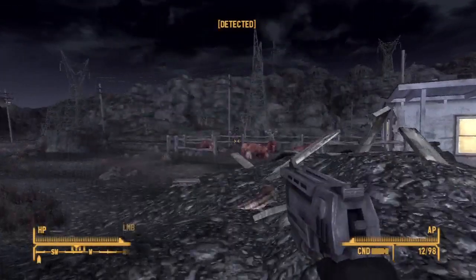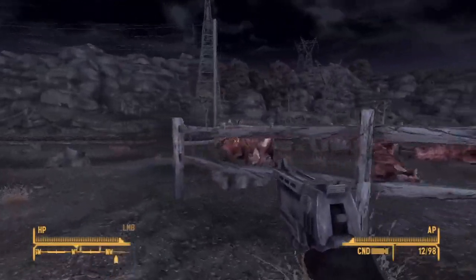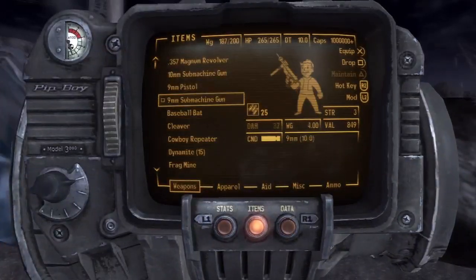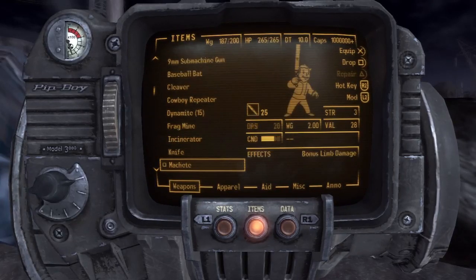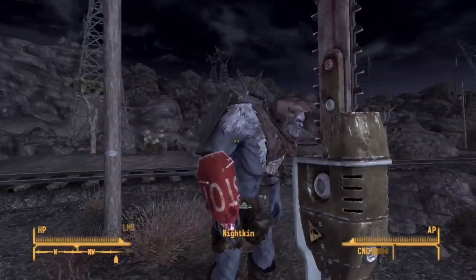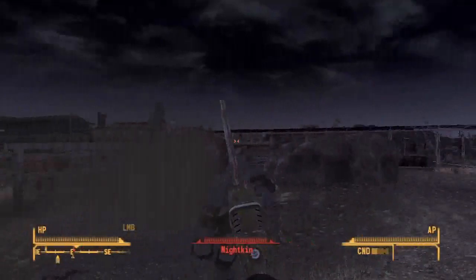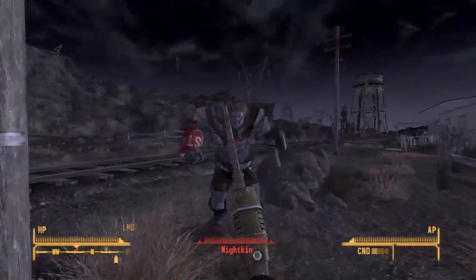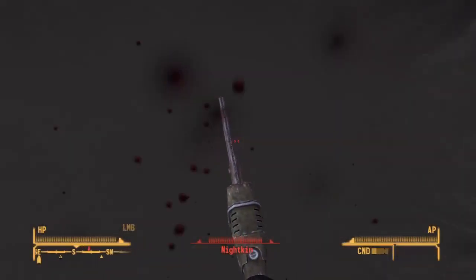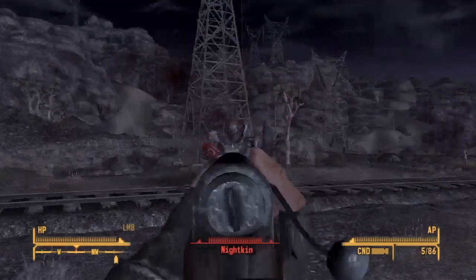Around 2am, there you go — this guy busts out a minigun. These creatures are called nightkin; they have camouflage using a stealth boy — it's pretty cool. At first he doesn't attack you, but this is the guy who's been killing the brahmin so you have to kill him. Don't do what I'm doing trying to use the ripper — I never used it in this game but it's not good. Use guns.